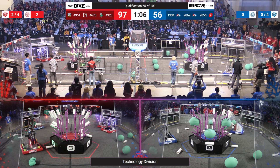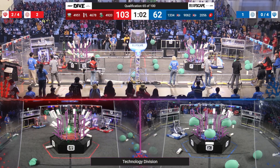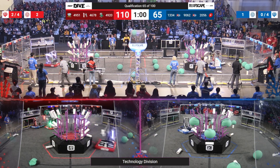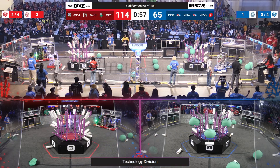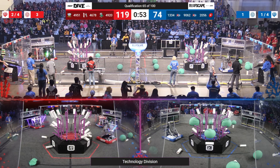49-20 getting ready to place another coral. The Red Alliance is trying desperately to still maneuver around 13-34, though that doesn't seem to be going the right way. 13-34 just getting in the way of these teams, trying to make sure that they have to bump into each other as they go to get more coral.